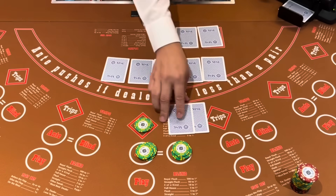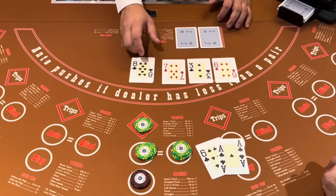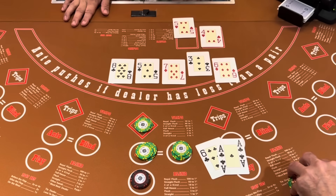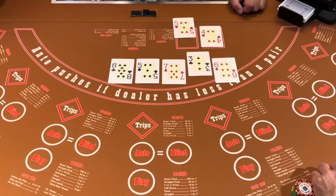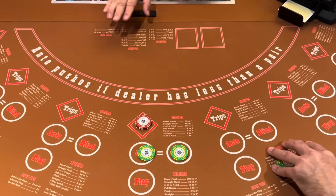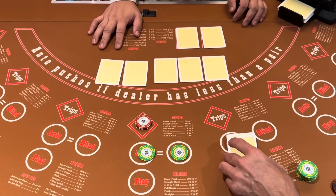Cards are hot, just got a big bonus. 50 on the trips now, 75 on the ante and blind, and we have a six suited. We got 300 behind. There's a six. You have a straight all the way up and down. We needed the flush, didn't we? That's why it's gambling. It's just nice when you have a flush win and a trips bonus, and you parlay it for the next hand — just unfortunate.